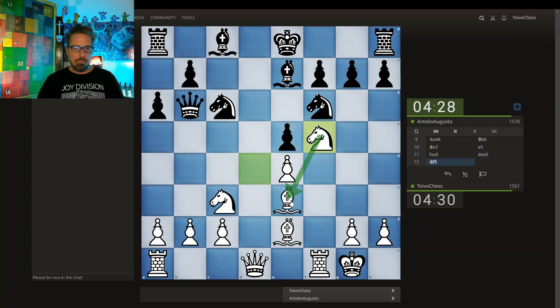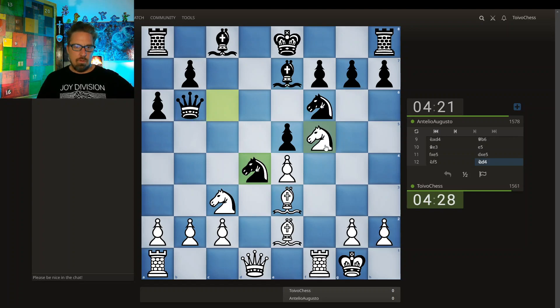Here I'm defending, getting the Queen, also going after this check, and going after the Bishop. I can grab the Knight — pawn takes, Bishop takes. I can go for this check, a forcing move.